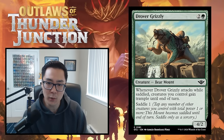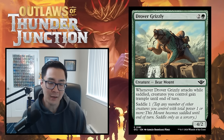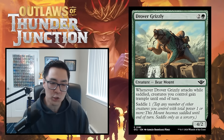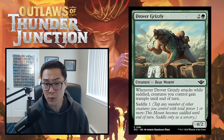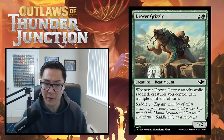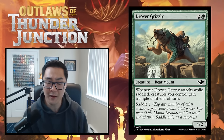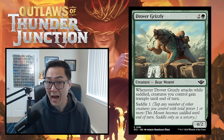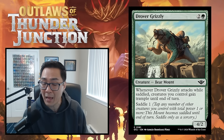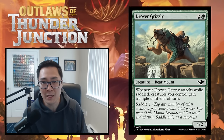We have Drover Grizzly — two and a green for a 4/2 bear mount. Whenever Drover Grizzly attacks while saddled, creatures you control gain trample until end of turn. Saddle cost of one. The whole package is overall not that impressive — it's a 3-mana 4/2 that trades with a bear. You'd only want this if you have a lot of four-power-matters cards. I'm going to give this a high D, low C — it belongs in that range.